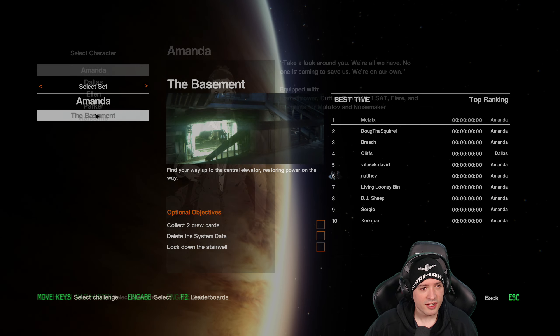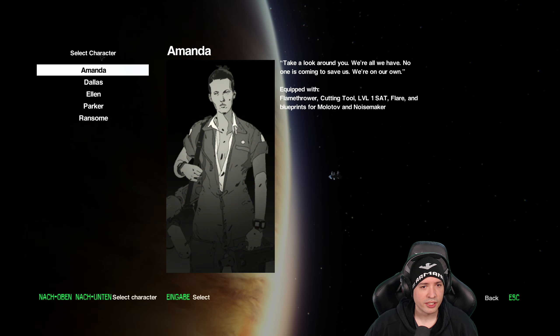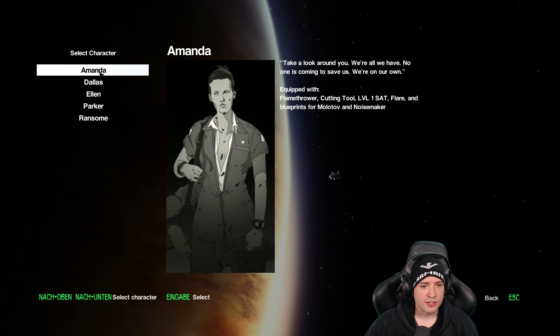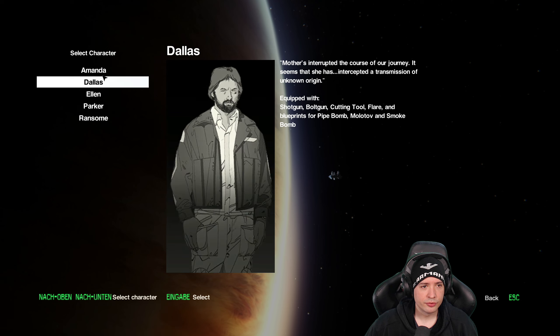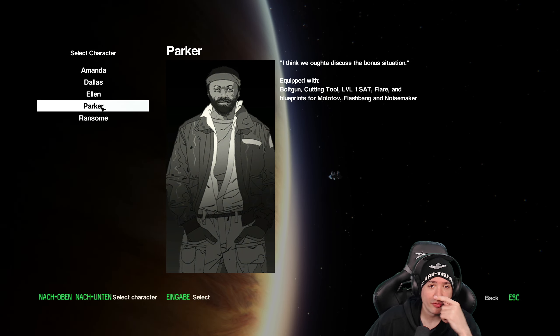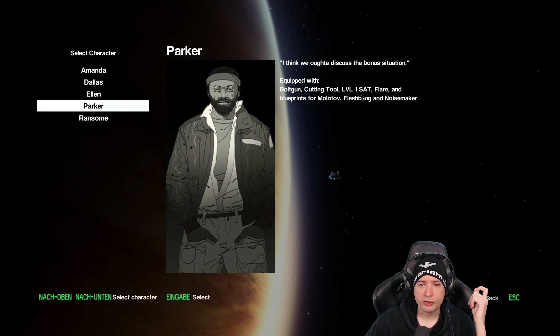Let's go do this. Select character — oh, I can still select who I want to play. Amanda is the daughter of Ellen. I think I'm gonna go with Parker this time. Oh wait, they have different things: bolt gun, cutting tool, level 1 sat flare, and blueprints for Molotov, flashbang, noisemaker.